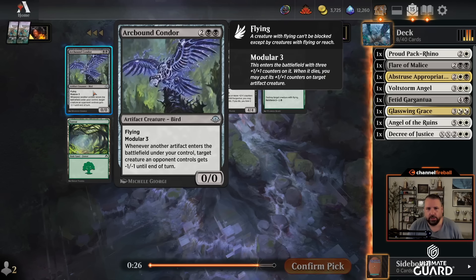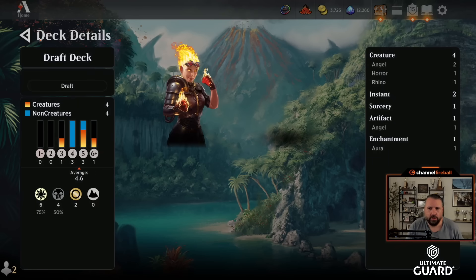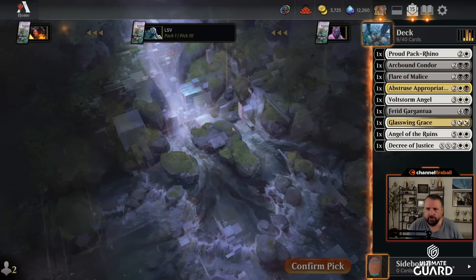Arcbound Condor now: four mana, three-three flyer, and if I can get some artifacts it can do some work. I have one artifact and one enchantment for Rosecott Knight — maybe I just take a second Fetid Gargantua. I think that's a little chunky; I've got a lot of expensive cards already. I'll take the Condor just kind of for curve purposes.